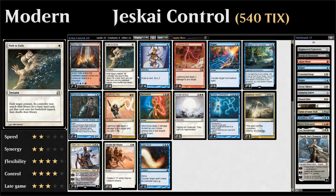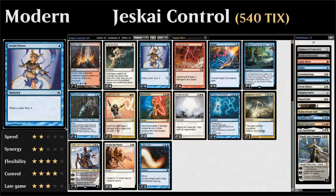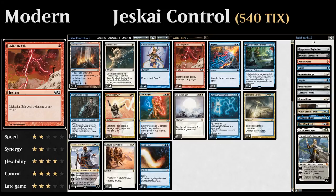Four copies of Serum Visions, which lets us draw a card and Scry 2, giving us card selection to smooth out our draws. And four copies of Lightning Bolt—a great removal spell that can also go to the face when we're trying to close out the game.